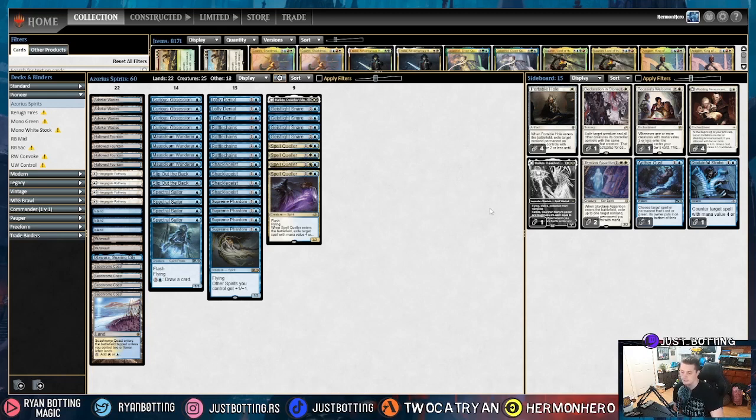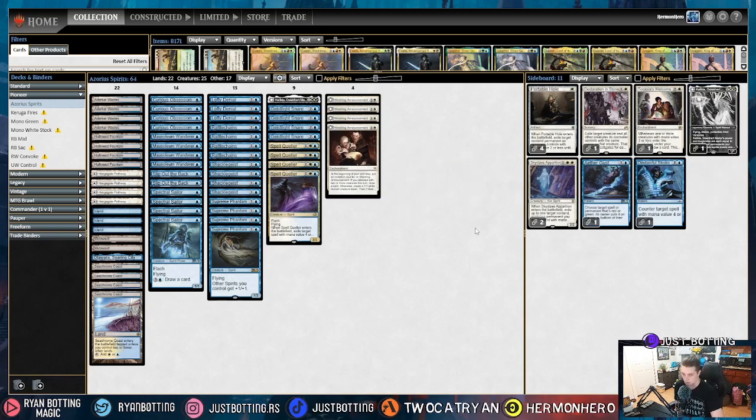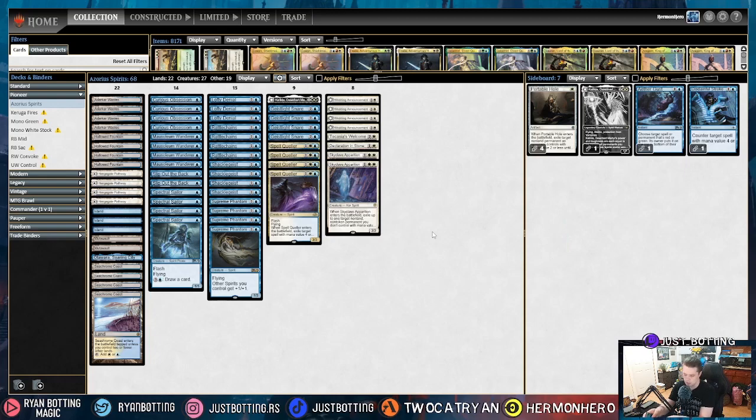So the most popular deck in Pioneer is, of course, Rakdos Midrange. Against Rakdos Midrange, we are bringing in four Wedding Announcement because they have a lot of removal. The game is going to go long. We need to just out-card them and out-value them. Wedding Announcement does that the best. Toccata's Welcome is another card that lets us try to out-card our red-black midrange opponent. And then Declaration of Stone for these imp-creatures applying pressure, especially Sheoldred and things like that. And Skyclave Apparition is also pretty good, again, for things like Sheoldred.